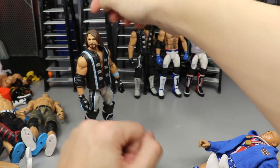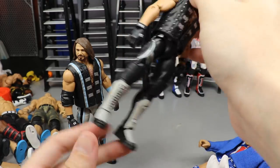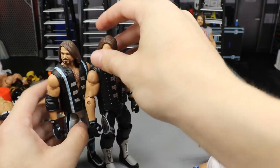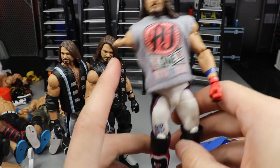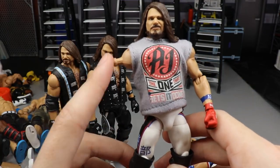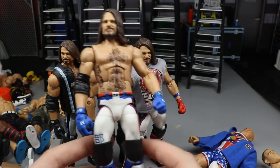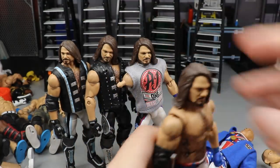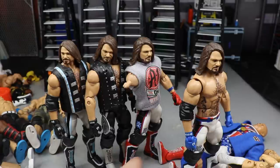To finish off the video we've got some AJ Styles figures. You have the Top Talents with Elite 66 kick pads swapped — a fantasy attire he never wore. Then the Elite 51 with Top Talents lower legs for a black, silver, and gray look. And the Network Spotlight in a couple combinations: all-red kick pads with two red arms, and the Top Talents AJ Styles with all-blue kick pads with white faces from the Elite 56 figure. One kick pad came with the Network Spotlight and the other is from the Elite 61 USA gear AJ Styles.